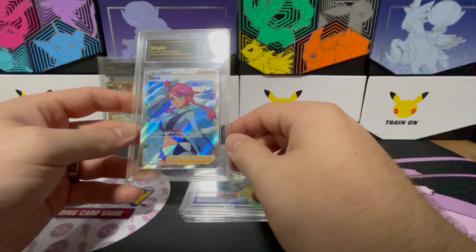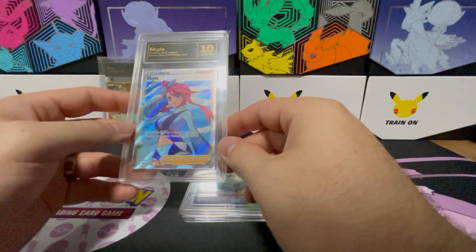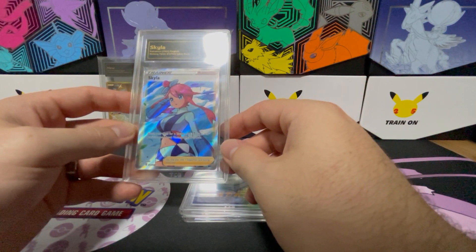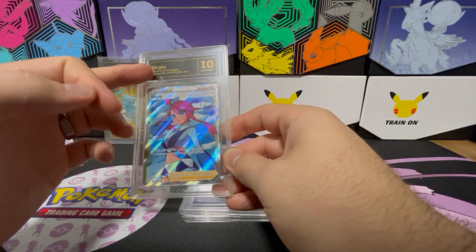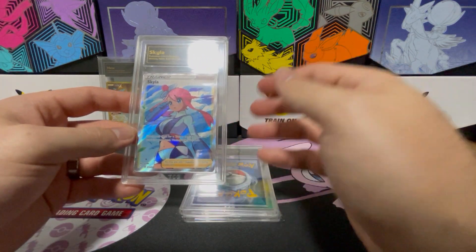With TCG Grading they grade their cards a little bit differently with their Gem Mints — Gem Mint isn't the top level. You've got one with a black and gold background which is a Pristine, which is obviously all 10s.